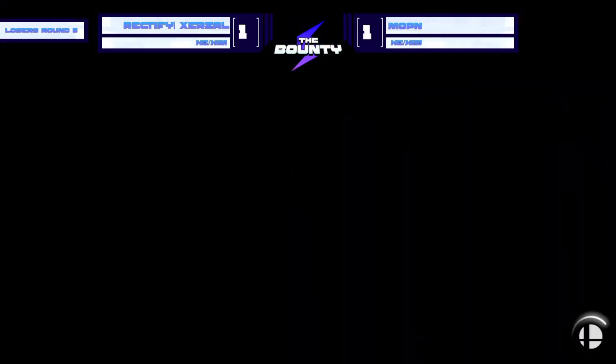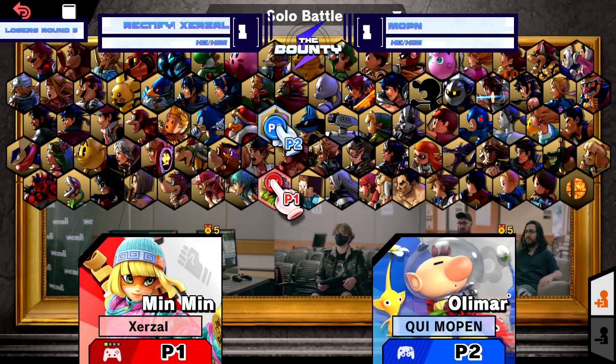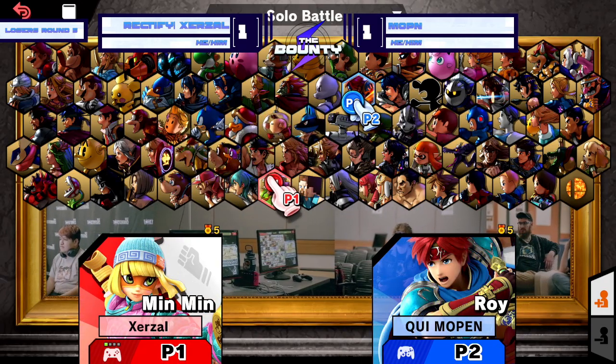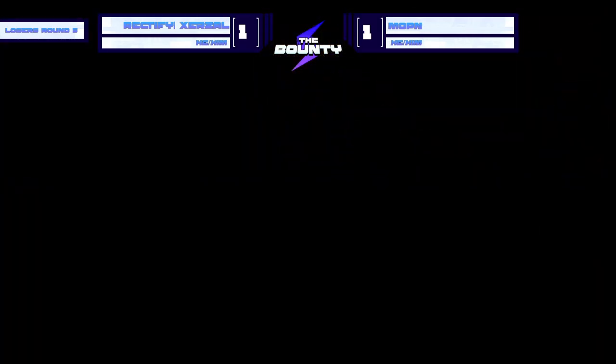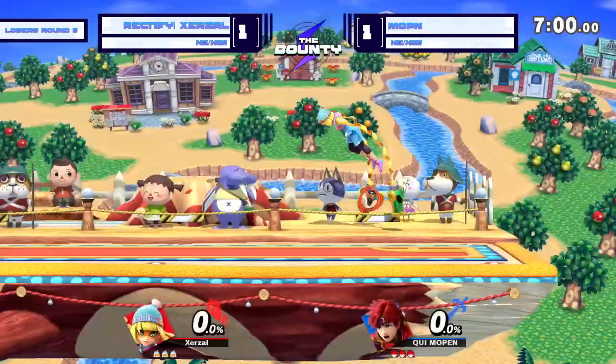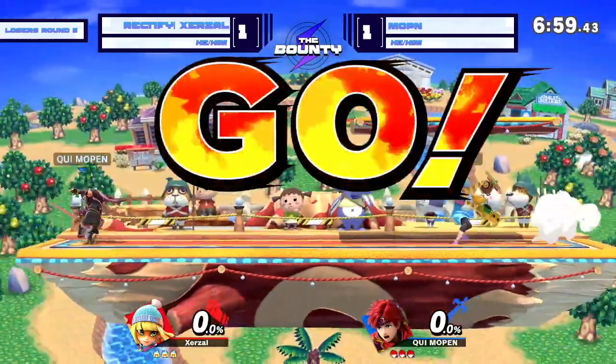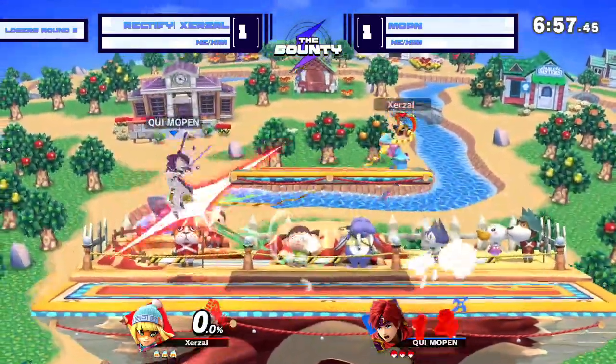This makes sense actually — I would imagine that Min Min's arms just cover half of Smashville. It's so much of the stage. Although, I do know this is generally seen as a good stage for Roy too. So we'll see. Sometimes a stage pick like this can just be a risky decision. But we'll have to see if it pays off for Zerzl.